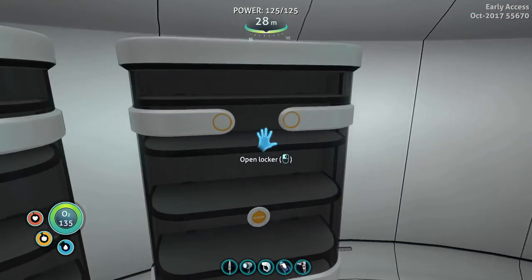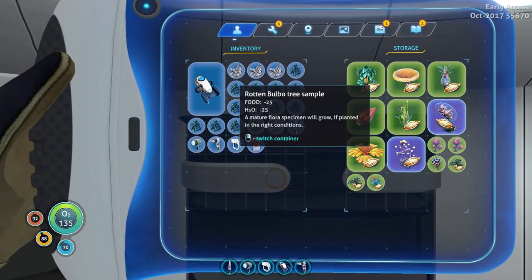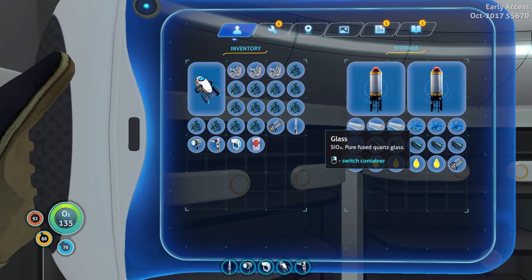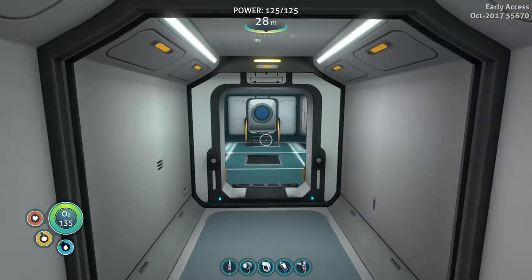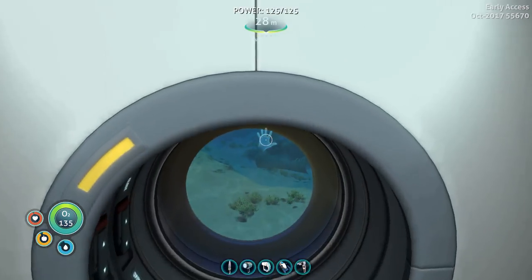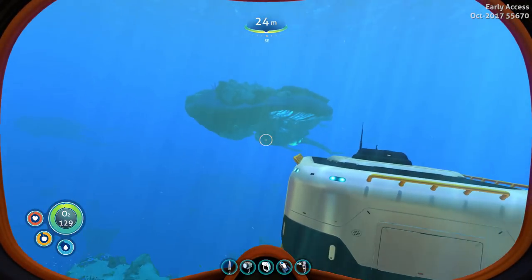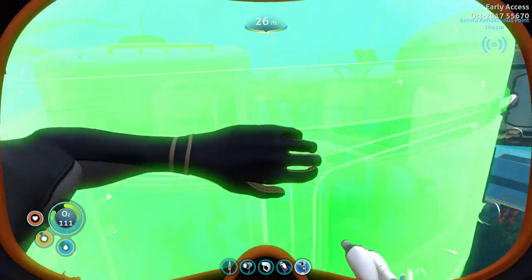Let's grab some more titanium. We're going to need more quartz — it's used in some of these recipes today. Here's all the flora we gathered on the floating island and we're going to try to plant some of that today. By the way, my throat is feeling much better — not 100%, still a little scratchy but way better than it was over the past couple of days.